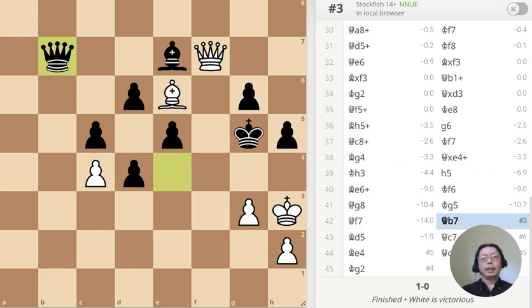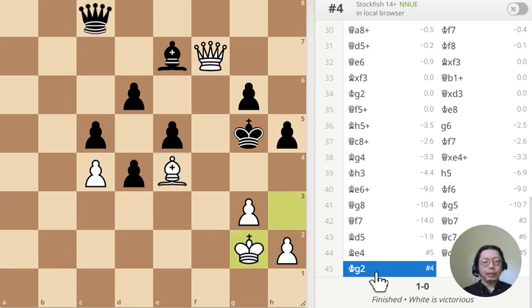Right here — this is mate in three. I want you to think about it and see what you would do. After moving the king away, black resigned. Why?